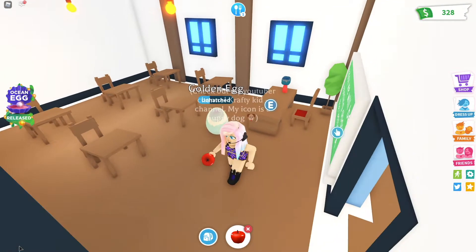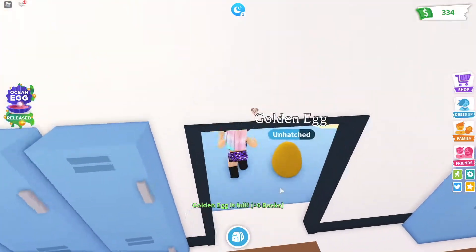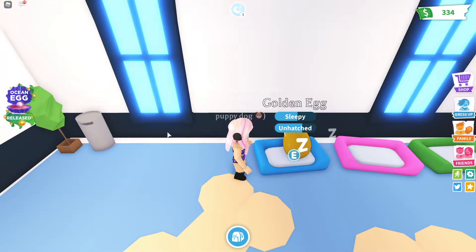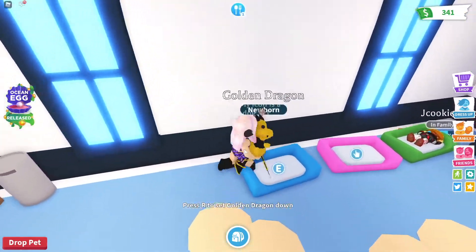Oh my god, my egg does that just like the pets do — sleepy time! This egg is hatching really fast. See those Z's? It means it's sleeping. Golden eggs go up so fast!